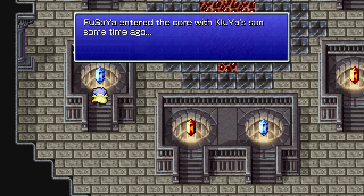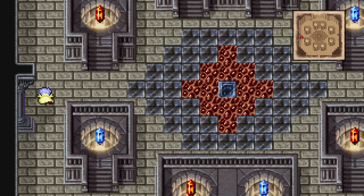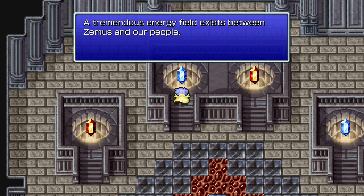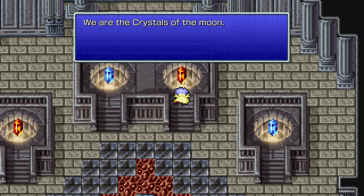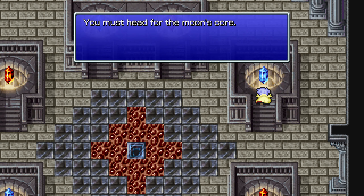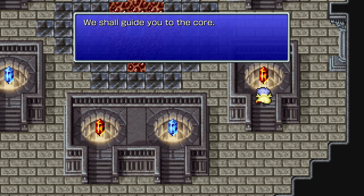How did they get here, anyway? In any case, we can talk to the crystals and get a little background dialogue. Like... the Triforce? Or the essence of the Triforce? I was playing Link to the Past recently. Okay, well, I guess we could go after them — why not?